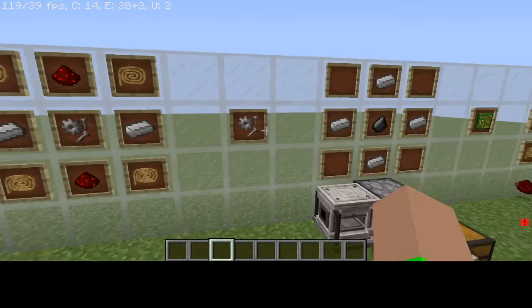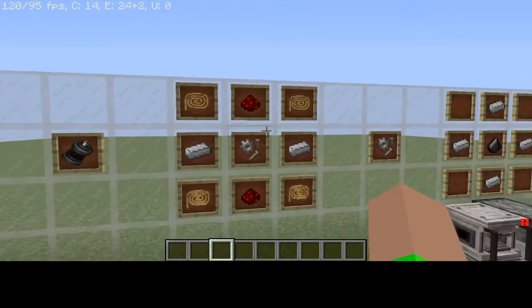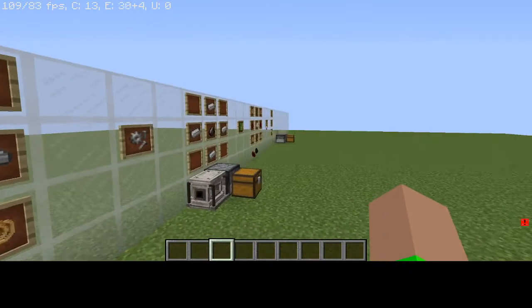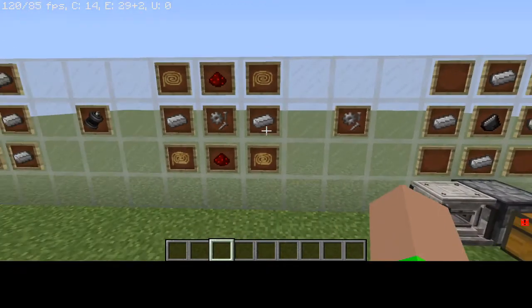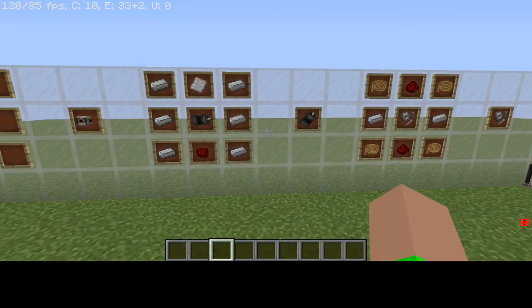What you want to use the mechanical part for is to put it in the center, then put four copper wires on the edges, and then put two redstone on top and bottom. And then that will get you the electric engine.